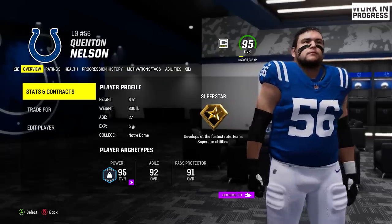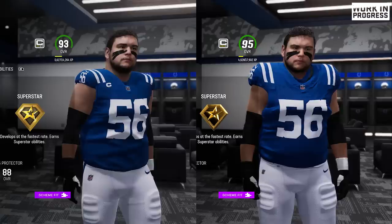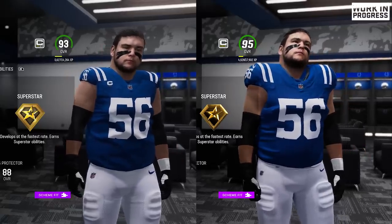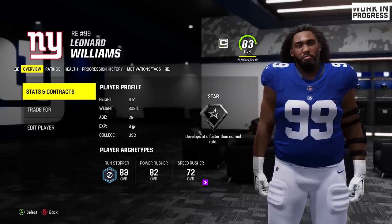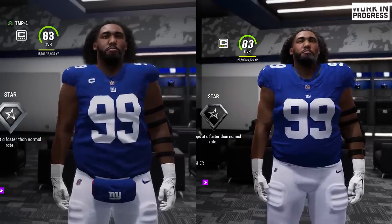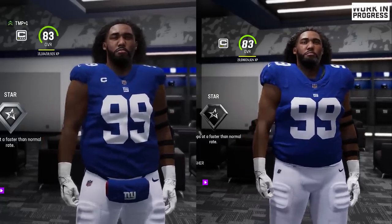Now I also want to go over the body types, because with the new Sapien tech they put in, you'll notice the players look a little bit better this year. Last year, some of the big guys like the linemen looked a little bit bottom heavy — kind of beer belly-ish. Now you can see these guys are athletic too, and they look more the part this year.